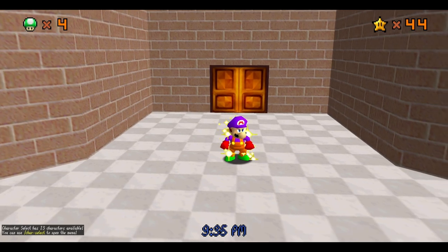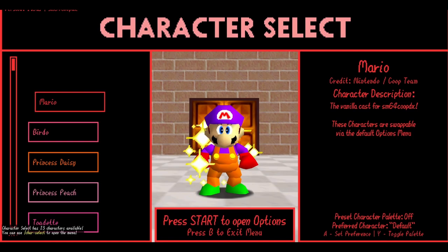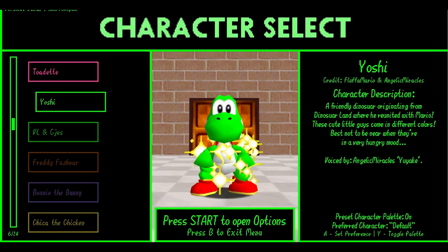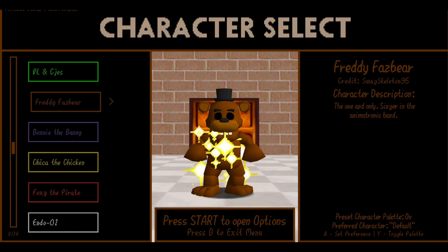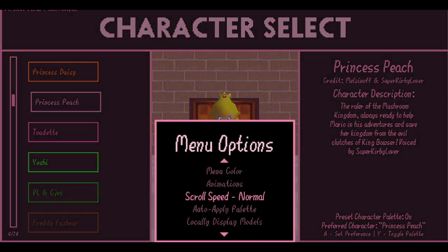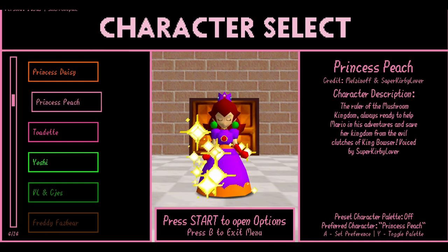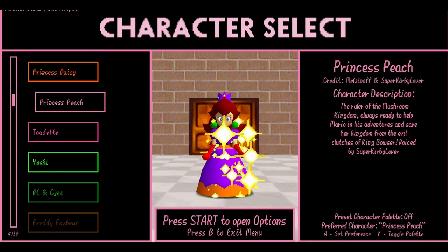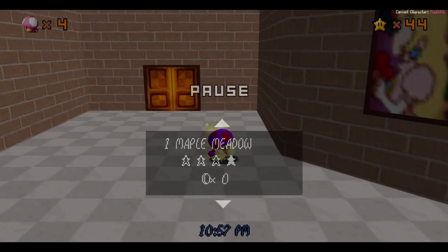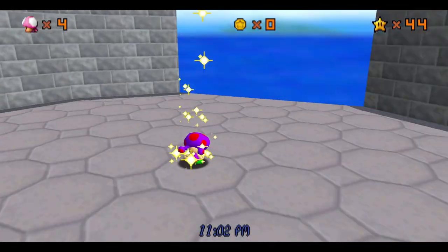Now if I turn on Character Select, I can select from all these characters — there are quite a lot of them, including Freddy Fazbear and Golden Freddy. You can also press Y to toggle their palette, so you can have your own personal palette on these characters if you wanted to. Pretty cool.